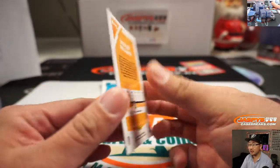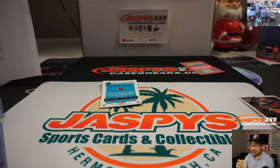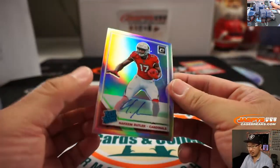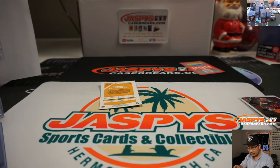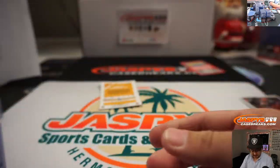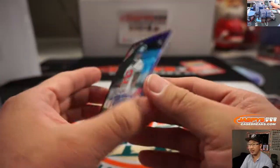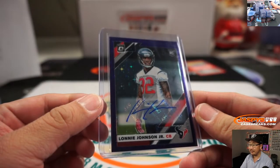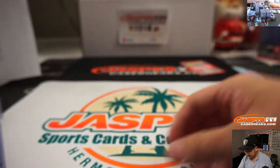Rated rookie autograph, hollow. Remington with that one, Jay Remington. And the last one is Lonnie Johnson Jr., 23 out of 50 — purple stars autograph for the Texans. Jared Morling on the board at the very end, not skunked Jared. Twenty-three out of fifty.